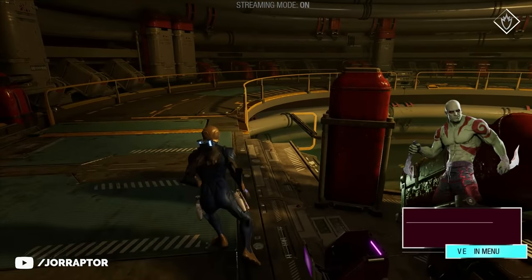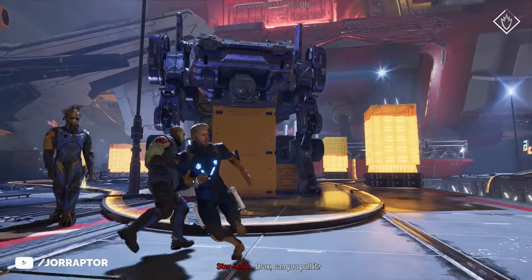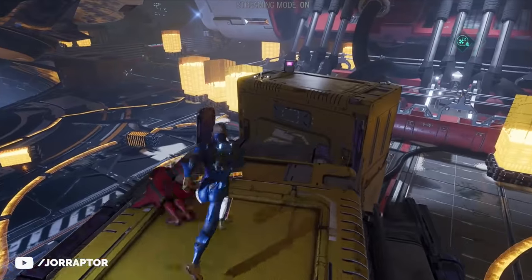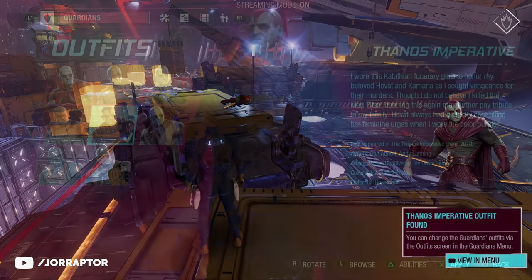At the start of chapter 12, you are at the cargo bay area. Look around near Groot for a yellow container. Ask Drax to pull it, which lets you get higher up, and then you will be able to find the awesome Tenos outfit.